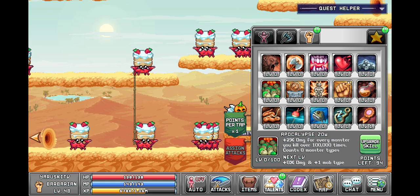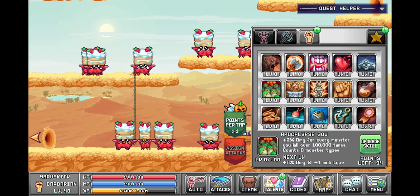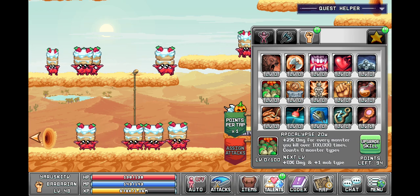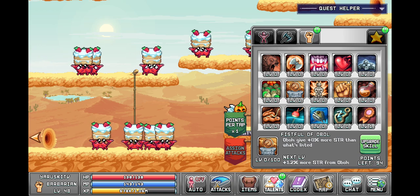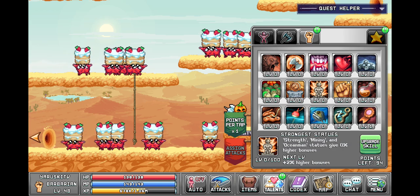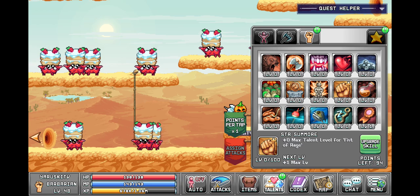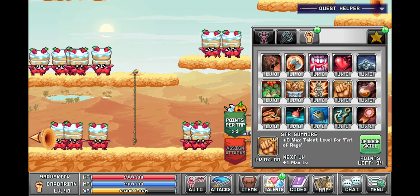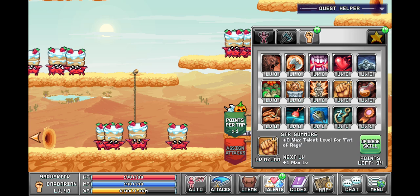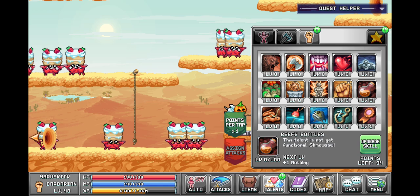Apocalypse Zo: 2% damage for every monster you kill over 100,000 times — counts zero monster types. I'm not sure, that's kinda hard to understand. Fistful of Obol: Obols give plus percent more strength than what's listed. Strength Mining and Ocean Man statues give 0% higher bonuses. Strength some more. Plus 0 max talent level for Fist of Rage — does that increase the max level or does that level it up? Not sure.